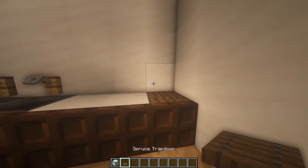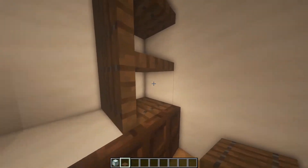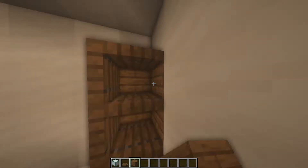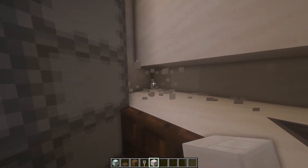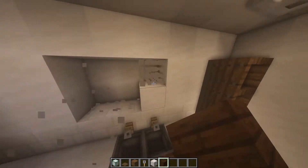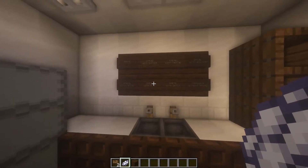Then we're gonna put the spruce trapdoor here and take it all the way like this, putting them like this as well. We'll remove these three blocks here and at this side so we can put some spruce planks right there. We're gonna take the trip wires away for a moment to remove these blocks, put some quartz bricks, and then put the trip wires back. At this side we're gonna make a little board.